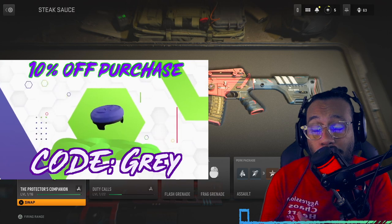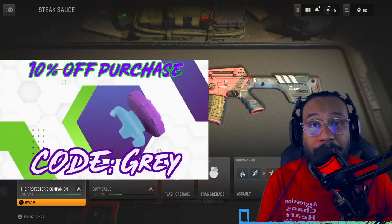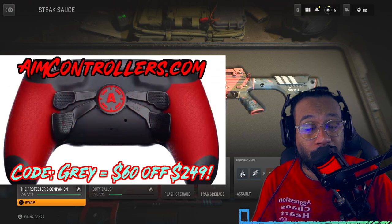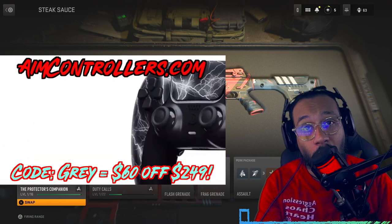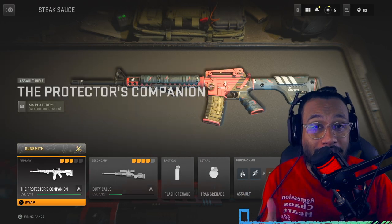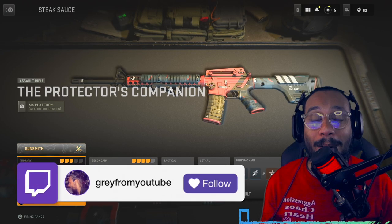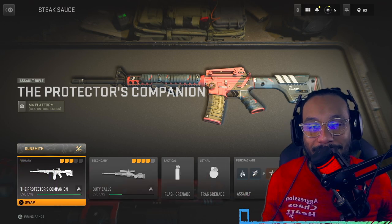If you're ever interested in any ControlFreek products, check out their website — link in the description, use code GRAY to get 10% off any purchases. If you're interested in a new controller for PlayStation 5, PlayStation 4, Xbox, or PC, check out aimcontroller.com — great customization options, paddles, and all that. Use code GRAY to get $60 off. Links in the description. Give us a follow on TikTok, Twitter, Instagram, Snapchat, and Twitch — links to everything in the description. Thanks so much for watching. Until the next one, my name is Gray — peace.